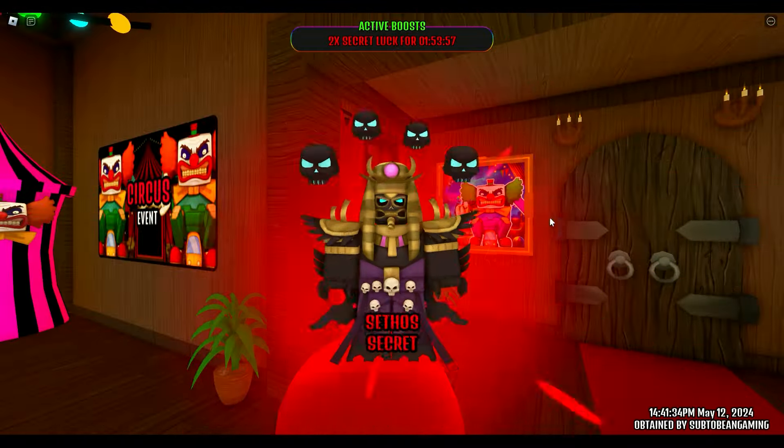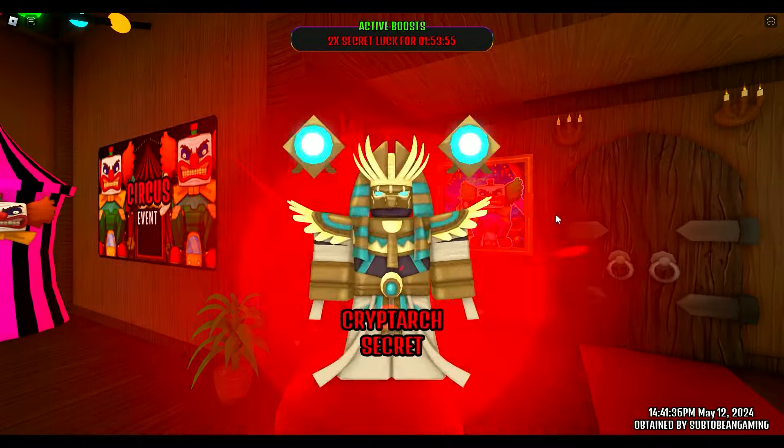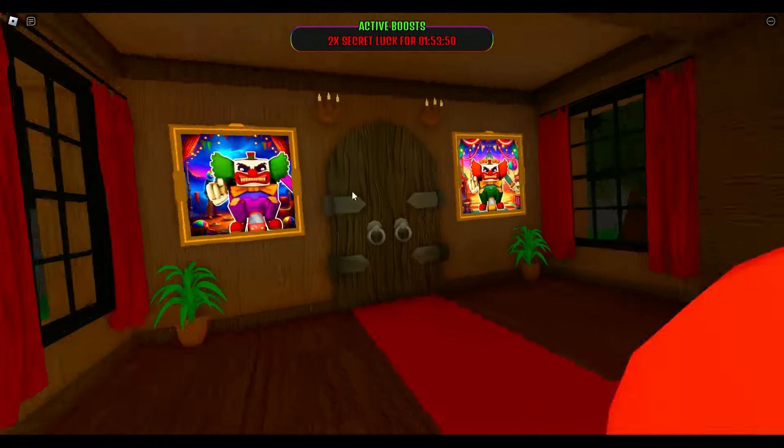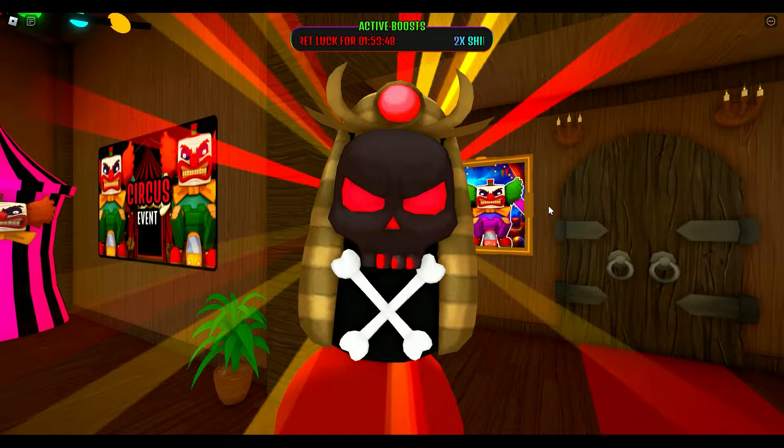10 more — what do we have coming our way? 1, 2, 3, 4, 5, 6, 7, 8, 9, 10 — a couple of Sethoses in a row. 10 more, we're down to 70.